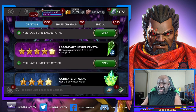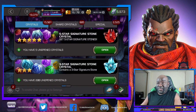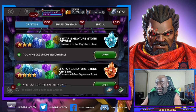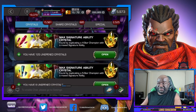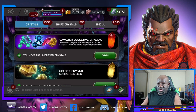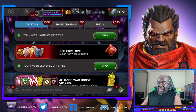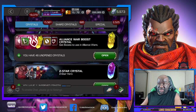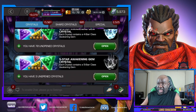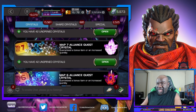We're not going to open up any of the legendary stuff until there's a five-star that I don't have in the crystals. Then we're going to open those up, and we'll save the max signature ability crystals for another time. We will have an opening for those envelopes — I still have a bunch to gift — so we'll do that later.